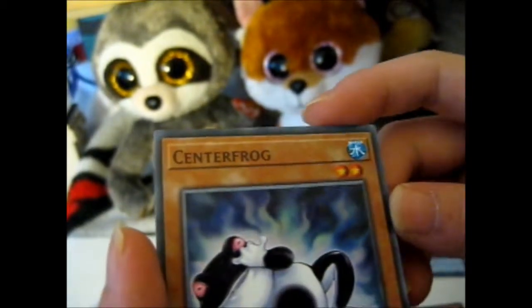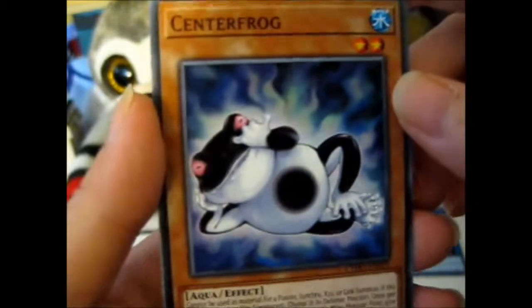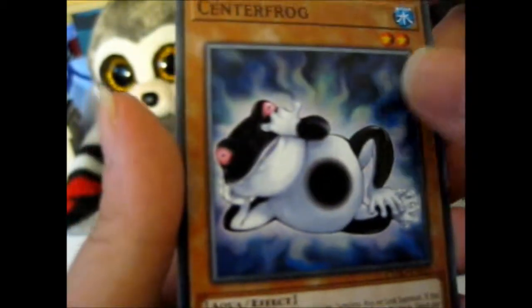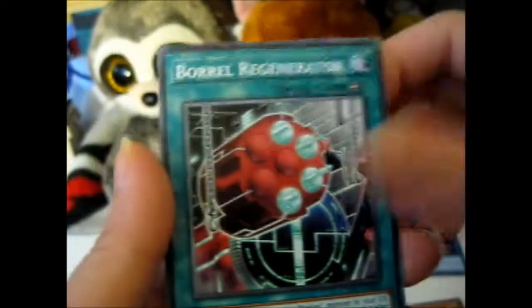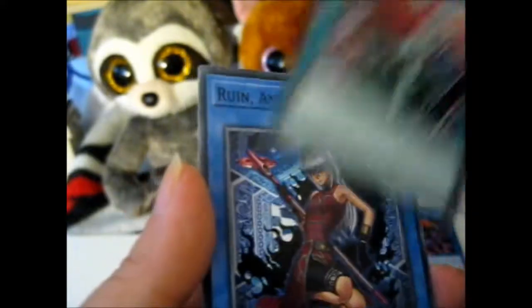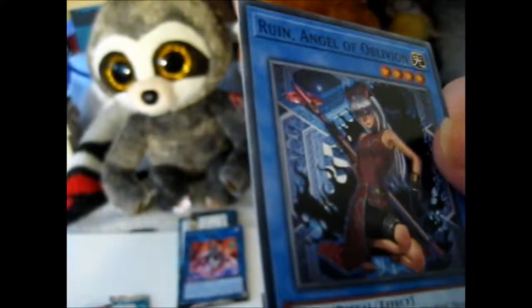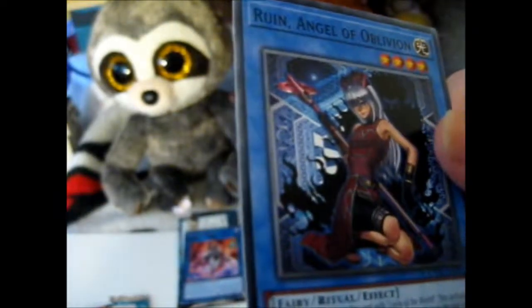Ooh, we got a Sentenial Frog — it's okay. The frog is picking its nose! I did not expect that. We got a Boral Regenerator, and we got a Ruin Angel of Oblivion. She's pretty — and she's pretty cool too.